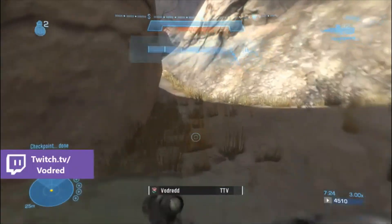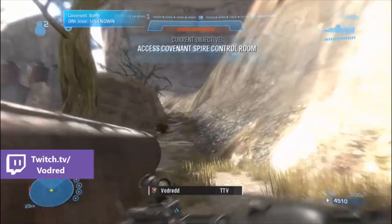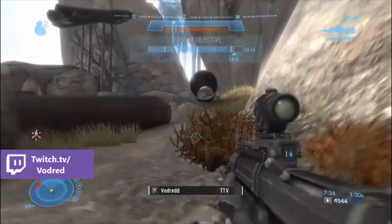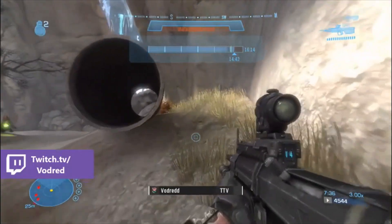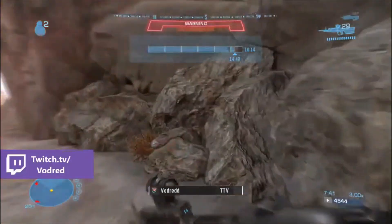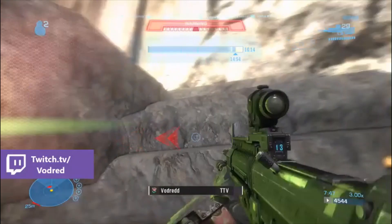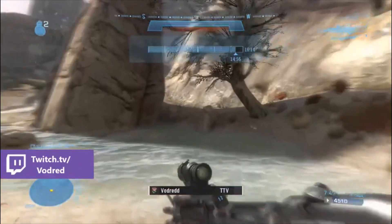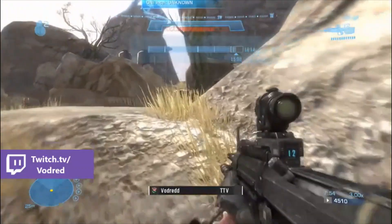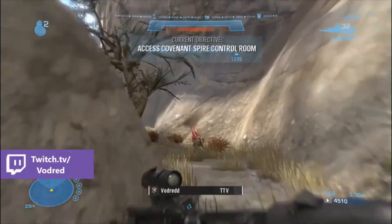Once you load into this next section, we're basically at the end of the level. You just want to run up the right side like I'm doing. This part is really easy, but I actually died here embarrassingly enough. I wanted to edit it out of the video, but I thought I can't do that because you guys will get mad if you see I've edited something out. So I left it in to show what can actually go wrong with the run. It's only a little bit of time loss, but it's a stupid death.